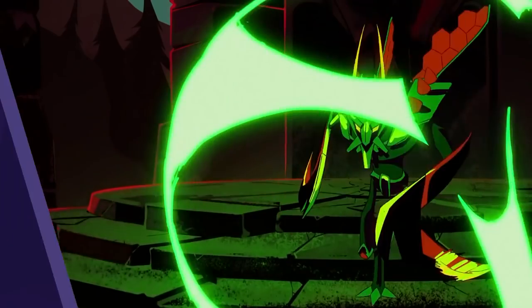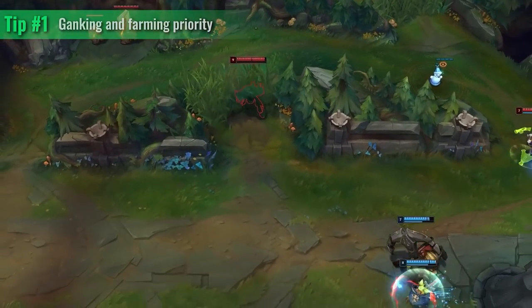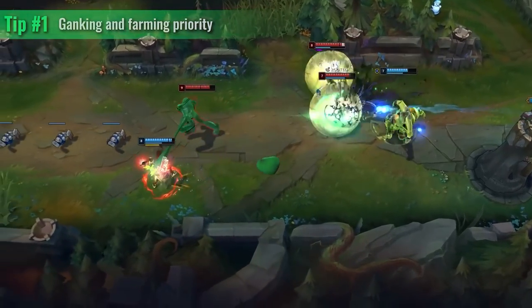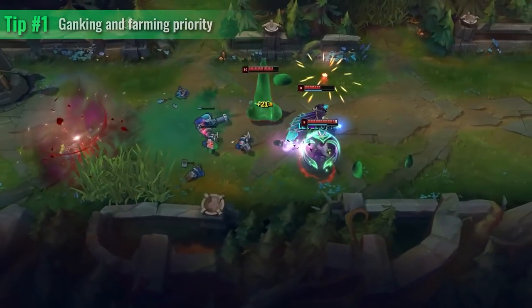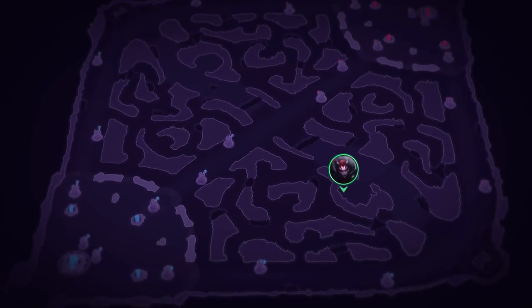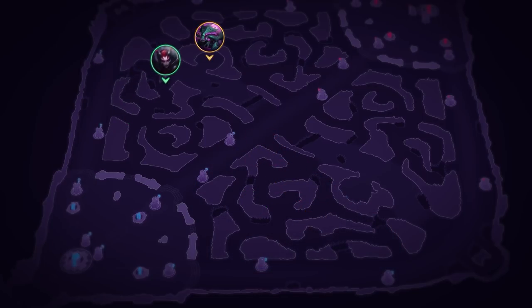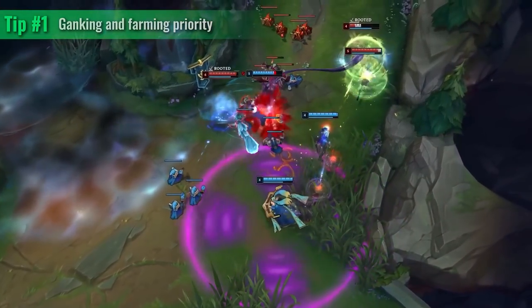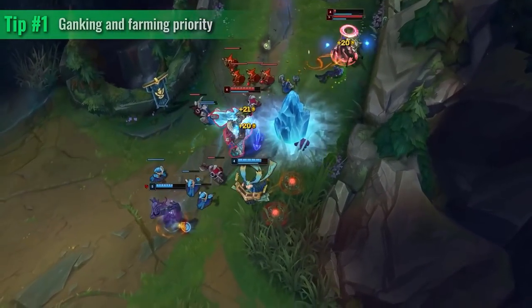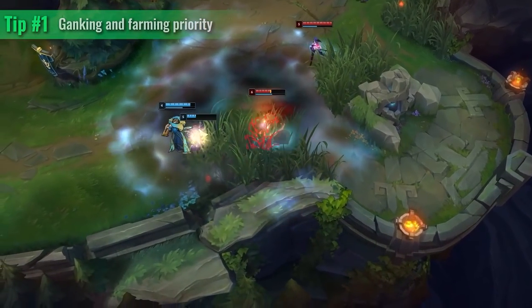A couple of tips to think about: look to take the outermost objective on the map before you reward yourself with your own camps. If there's a Scuttle Crab, a dragon, and the enemy jungler is away, secure those first and fall back to your camps afterwards. Also make sure when you make good plays on one side of the map — take the dragon, go to the herald, finish your blue quadrant, go back to base — so that when you return to the bottom side you have fresh camps. Gank assessment in the early game is the most important thing, but you also need to understand ganking etiquette or you will be doomed.